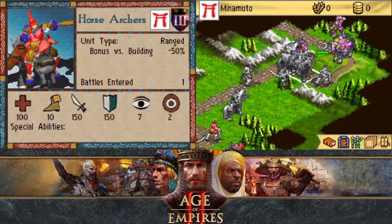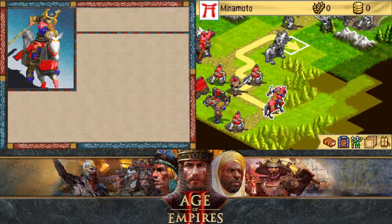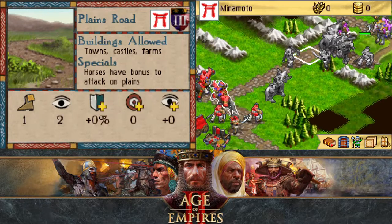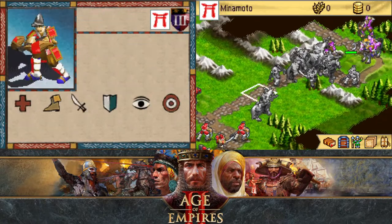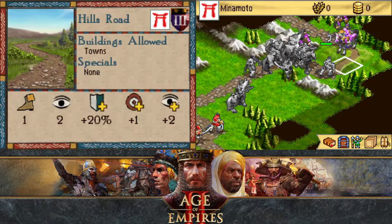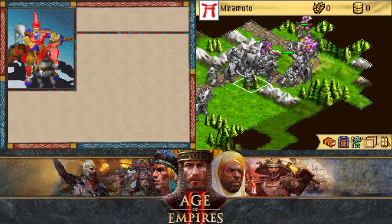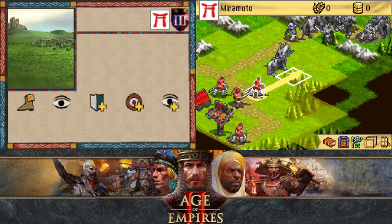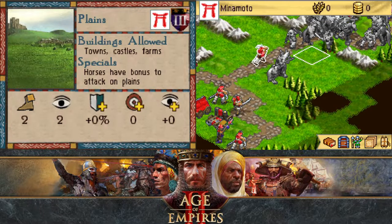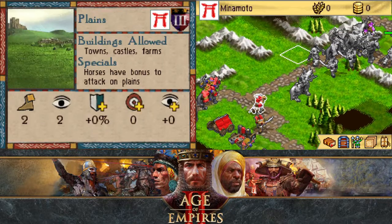I think taking down the pikemen is important, because that way our cavalry can move forward. Oh, and we get a mountain — nice. Which means we can attack their light cavalry. How is everyone doing today? I hope you're all doing well.